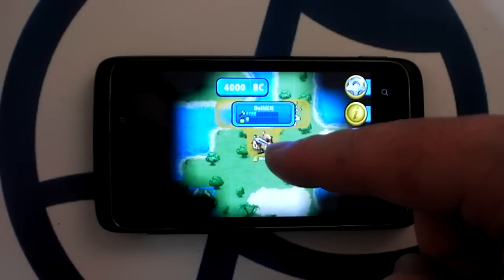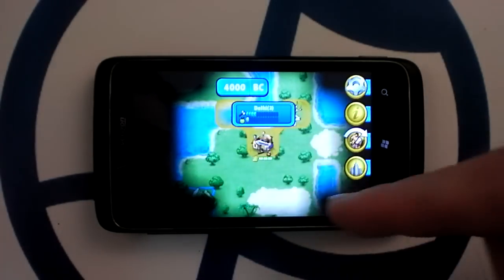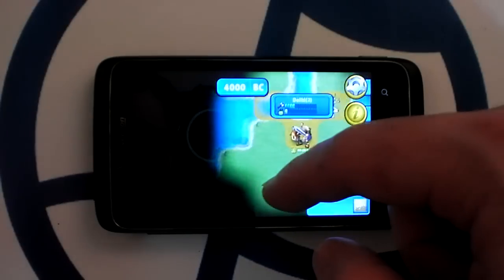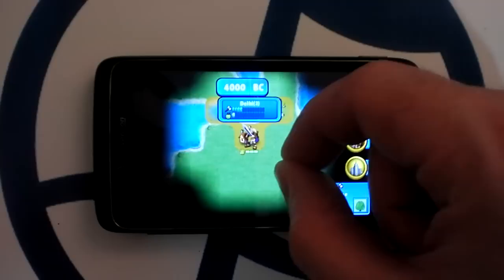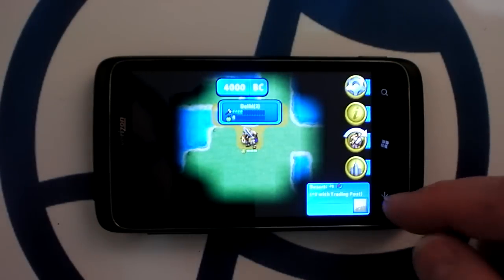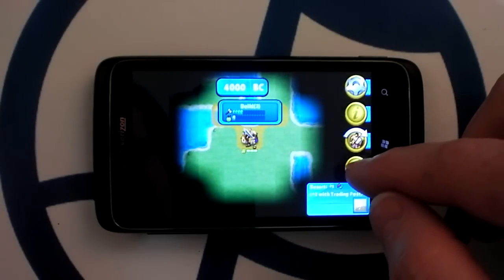To start with, I've got a warrior and a settlement. A lot of the map is black because we haven't been there yet — that's called Fog of War. The first thing you want to do is go to city management.